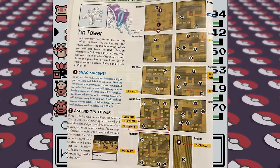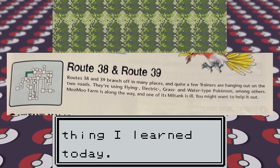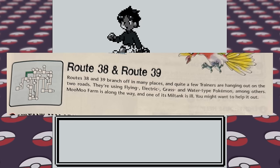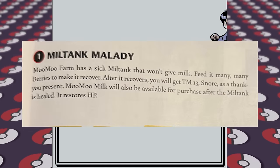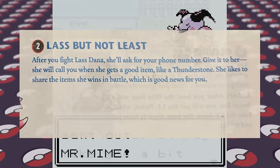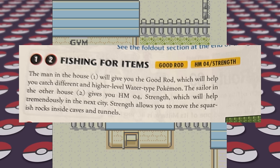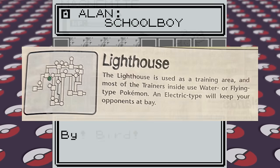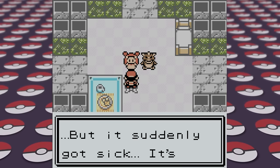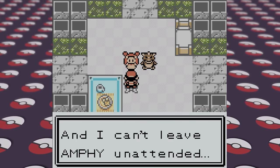The next page shows the Tin Tower, which we don't have full access to yet, so instead we go to Routes 38 and 39, where the guide says there's trainers using Flying, Electric, Grass, and Water-type Pokemon, among others. I don't know why they didn't just say various types. Once in the port town of Olivine City, we fish for items, including a Good Rod and the Strength HM, then check out the nearby Lighthouse. The guide suggests Electric-type Pokemon for the Lighthouse, so I catch a Magnemite and make our way to the top. Here we see Jasmine with a sick Ampharos, who tells us to go to Cianwood City to get medicine for the Ampharos.